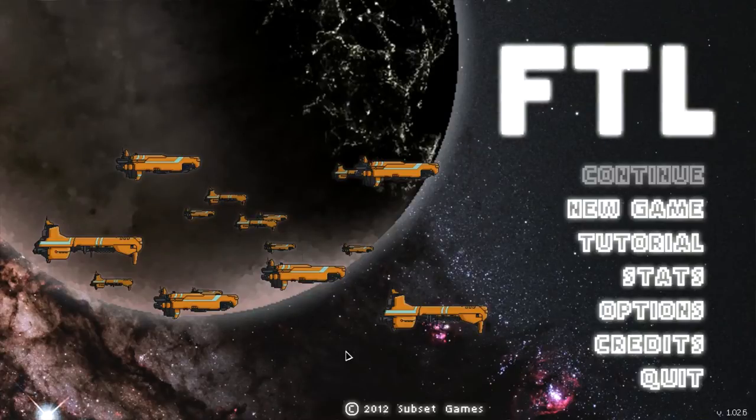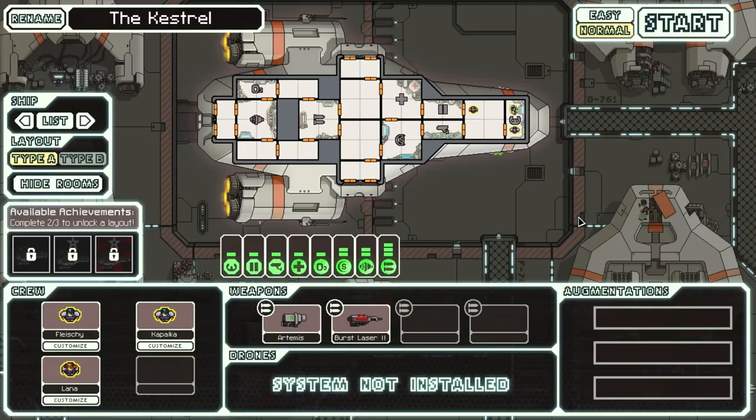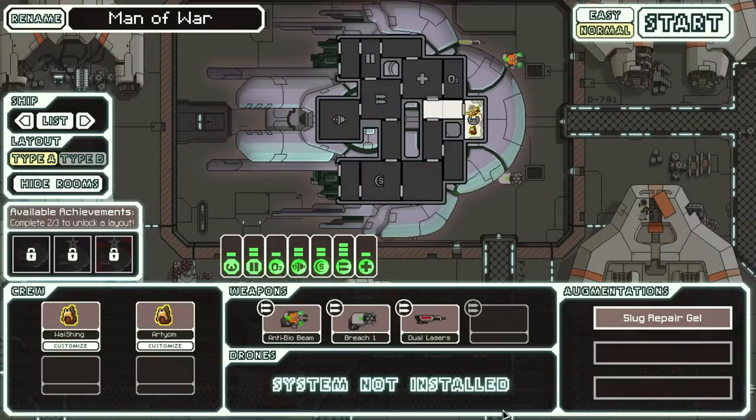Hey everyone, this is Marbosir and this is part 34 of Let's Play FTL Faster Than Light. I managed to unlock the Slug Cruiser, so that's what I'm going to start playing in this part.